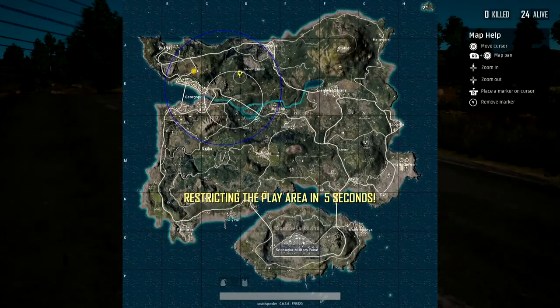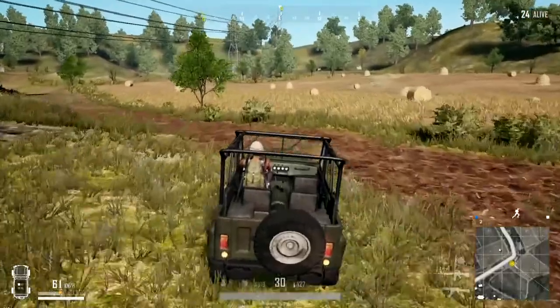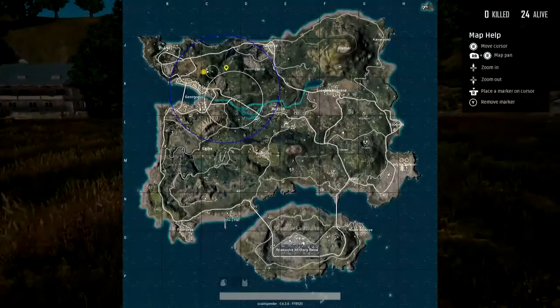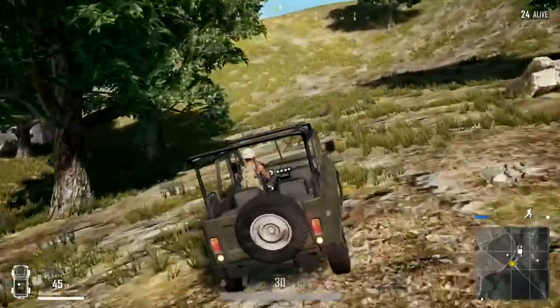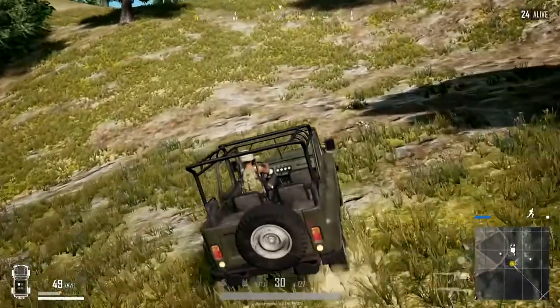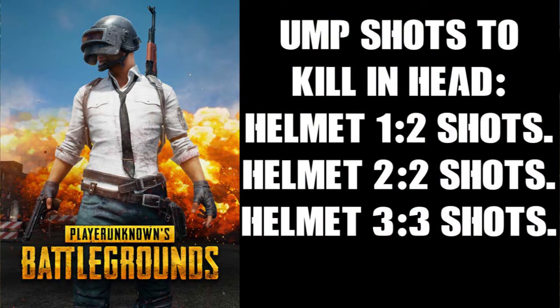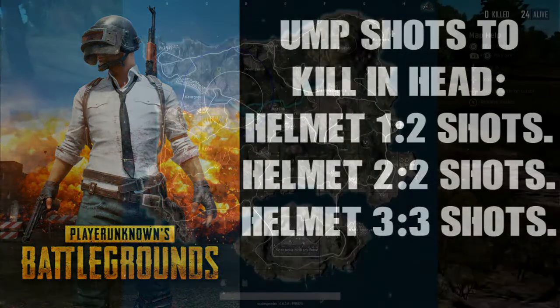Let's talk about helmets, which protect your head and also come in 3 levels. Just like the vests: level 1 helmets offer a 30% decrease to damage, level 2 40%, and level 3 55%. So if this UMP user fires at our head and we've got a level 1 helmet on — the base damage is 35, multiplied by 2.5 gives 87.5, but the level 1 helmet reduces that by 30%, so we take 81.5 damage — 2 shots to kill. With a level 2 helmet, the damage is 52.5, still 2 shots to kill. But with a level 3 helmet, damage per bullet is 40, meaning it takes 3 shots to kill us.